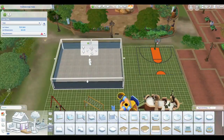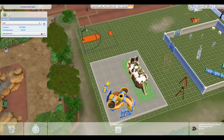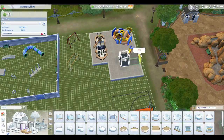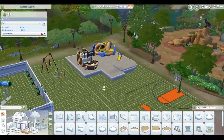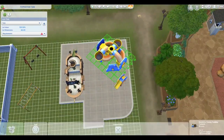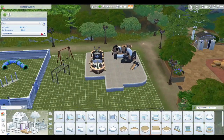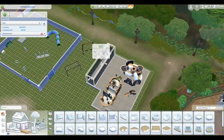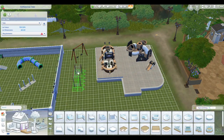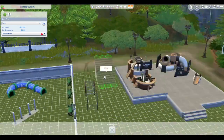So what I did was build a platform, kind of a deck area, and that is where the play equipment is. I thought this was cute — it's kind of like an elevated playground area that has that rubbery padding to it. And the floor I used is like the puzzle flooring. I thought it was cute.